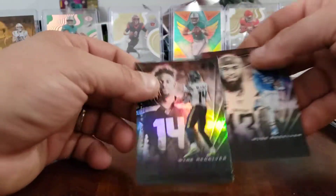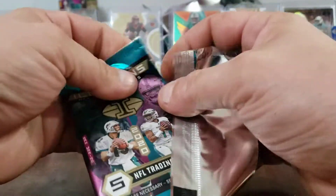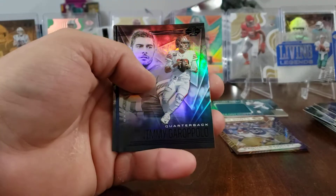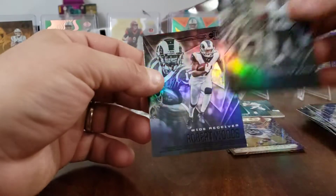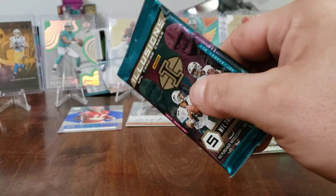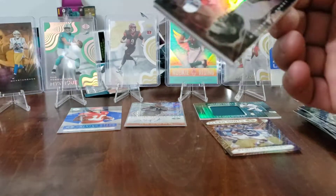So we got both clear shots — DK Metcalf, Keenan Allen. We should hopefully have a jersey and an auto somewhere in these packs. Van Jefferson — love our Gators — Jimmy G, Ryan Tannehill blue, JK Dobbins, and Robert Woods. This one feels a little thicker — might be our patch card. Not waiting, just opening it.